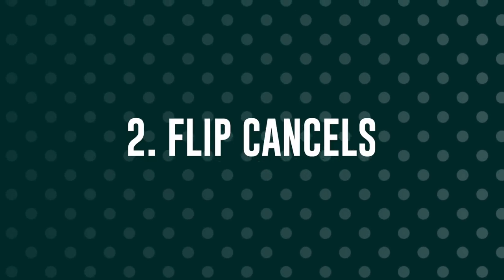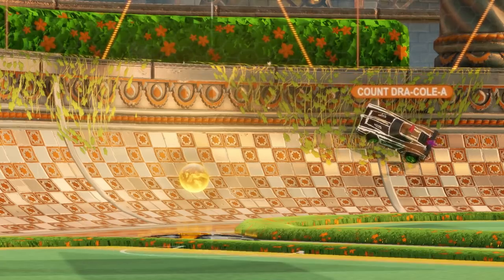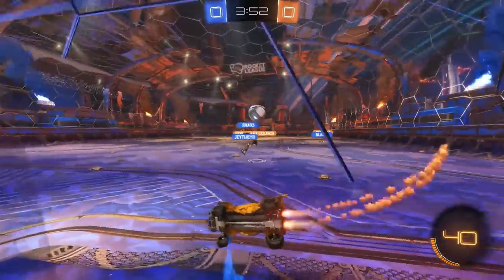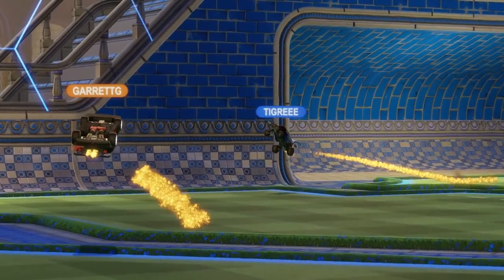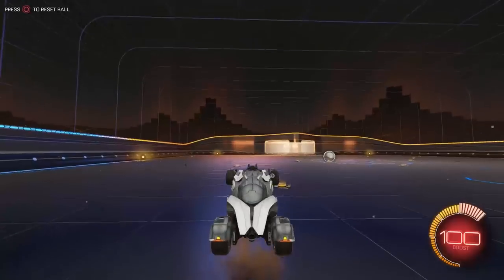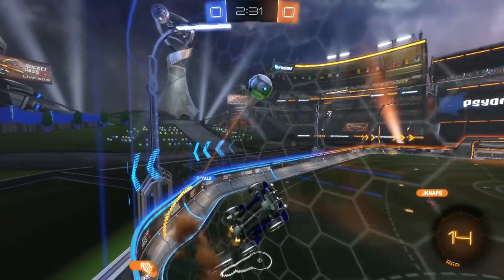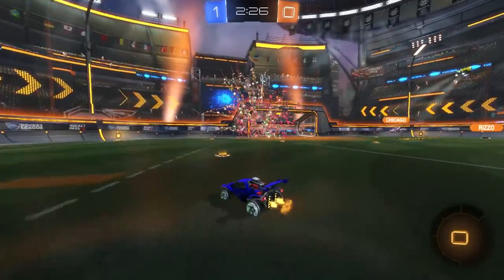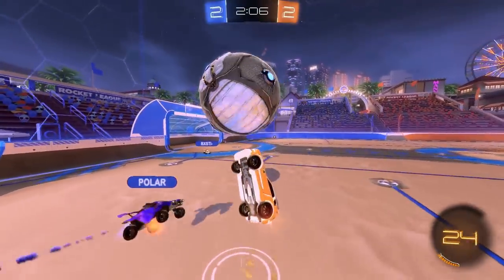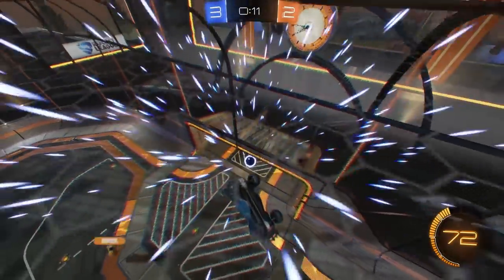Number two: Flip Cancels. Dodge into your hit all you like, but if your car ends up making sweet floppy love to the wall, you'll end up miles out of the play. Even if you land on all four wheels, you might still be locked into that pesky flip animation during the time you could be boosting towards that all-important second touch. This is where the Flip Cancel comes into its own. Just flick your stick straight down after dodging forwards, or straight up after dodging backwards, and you'll get the power of a full dodge without going full flip mode. If you're struggling, increasing your deadzone can help. The extra control this brings can lead to awesome goals — check the sub-par Discord, linked in the description.